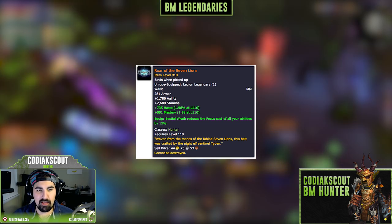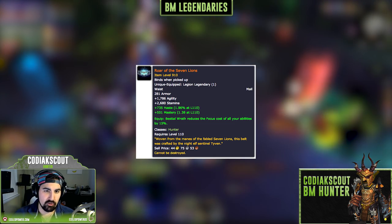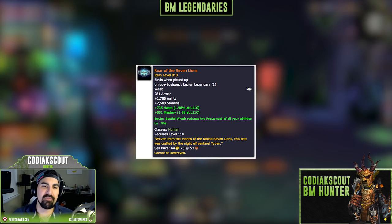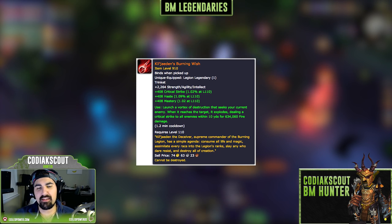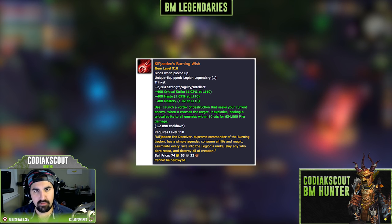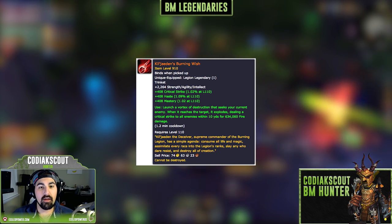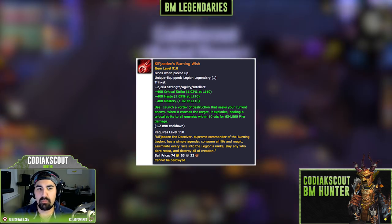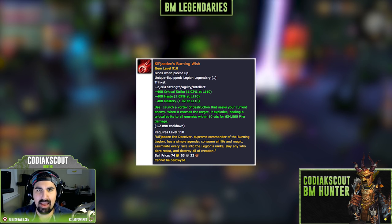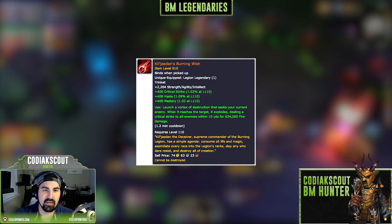During Bestial Wrath periods, all your abilities are at a reduced focus cost, which is huge when you're using Killer Cobra, getting those Cobra Shots and Kill Commands off at reduced cost. Next we have Kil'jaeden's Burning Wish, the new trinket-legendary in 7.1.5. It's a shared DPS legendary among some classes, offering a ton of passive stats — and stat sticks are king in this expansion. The on-use proc is excellent: a 1.15-minute cooldown dealing heavy critical AoE damage. Target the center add in a group for maximum burst AoE.